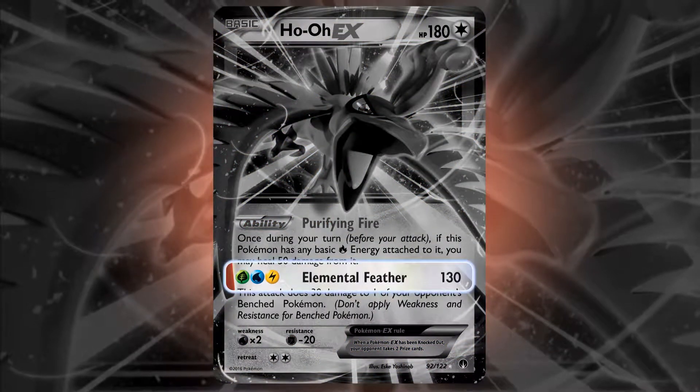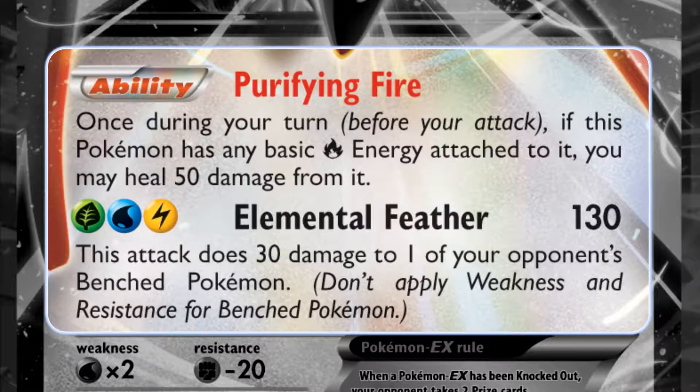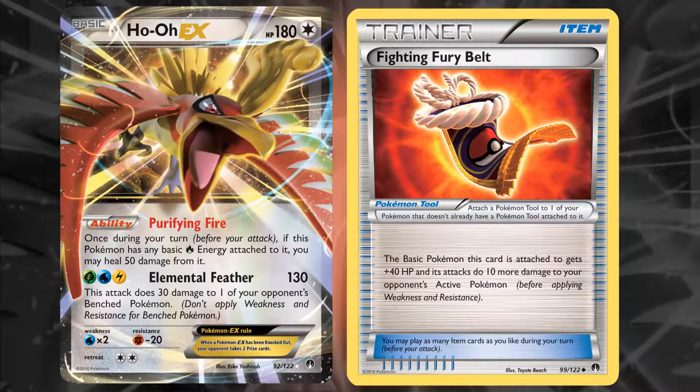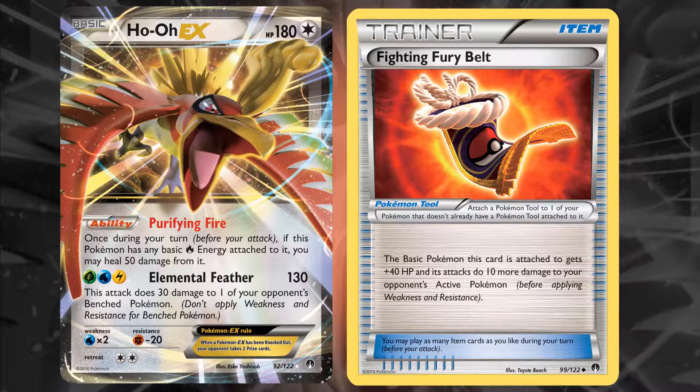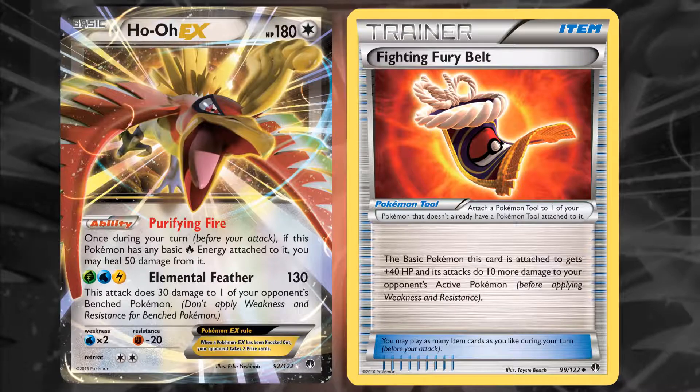Ho-Oh EX dishes out a lot of damage with the Elemental Feather attack, and its Purifying Fire ability can keep it battling longer by healing 50 damage once a turn. Give it a Fighting Fury Belt to add 40 more HP, and it becomes really difficult to take down. Plus, its attack will hit the opponent's active Pokémon for 10 extra damage.